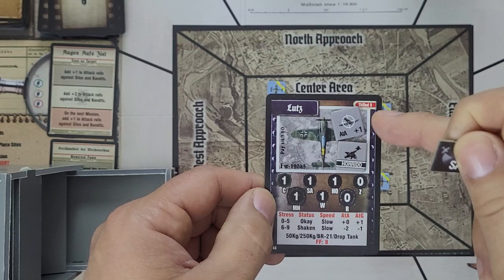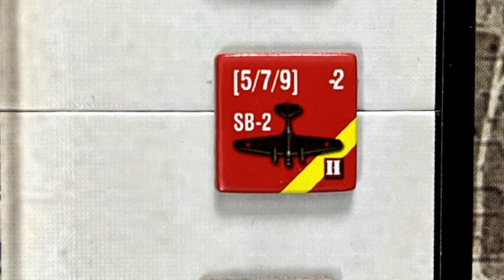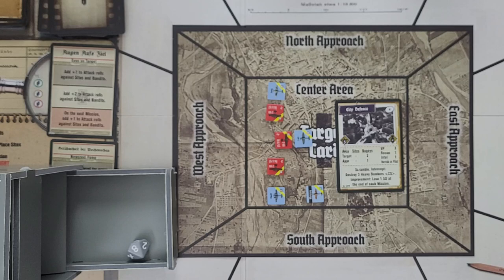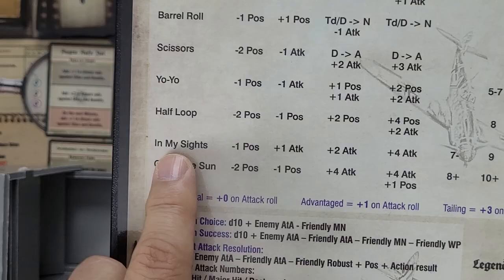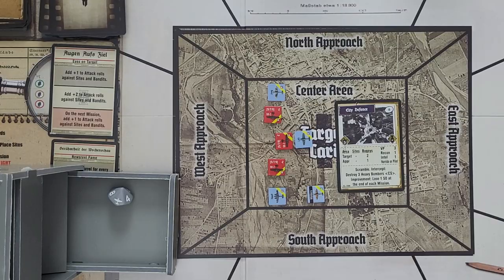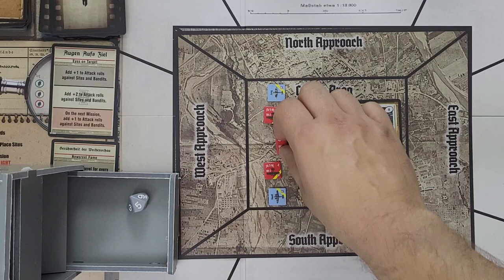Lutz will use his situational awareness to go in during the fast pilot phase and jump right on one of those SB-2 bombers. When you attack bombers, they can attack you between the maneuvering and attacking phases. But looking at this bomber counter, the brackets are white, not black. Black brackets indicate turreted bombers like a B-17, while white indicates only rear gunners. Since we're attacking from a head-on or neutral position, the bombers can't shoot back — we get a clean attack run. Lutz uses In My Sights, and since only a 2 or less will change our positioning, this seems like the obvious move. He rolls a 10 — a plus-4 on the attack. A roll of five gets modded up to 11, and Lutz shoots down the bomber.